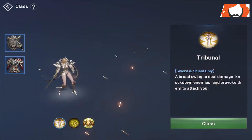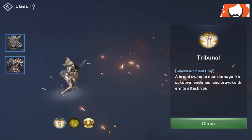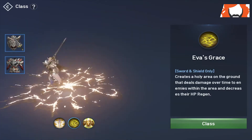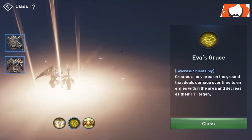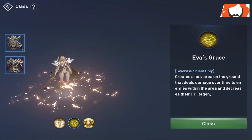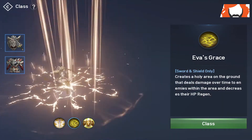Taking a look at the first ability: Tribunal. A broad swing to deal damage, knock down enemies, and provoke them to attack you. So we got a knockdown and a taunt all wrapped up in one, which is awesome. Next up is Eva's Grace — creates a holy area on the ground that deals damage over time to enemies within the area and decreases their HP regen. That feels like a PvP ability, but the DoT is definitely good.